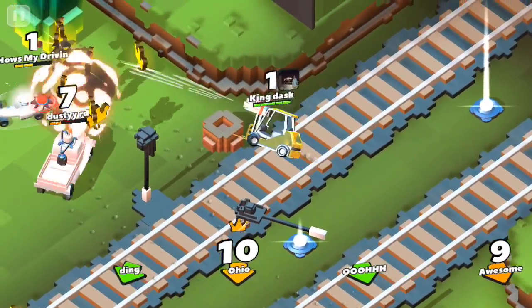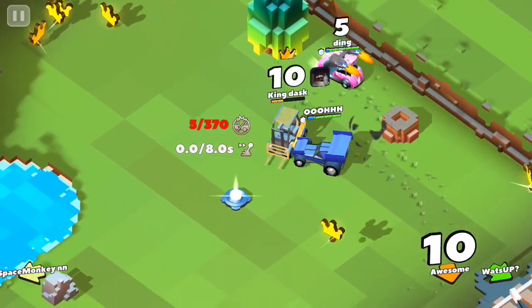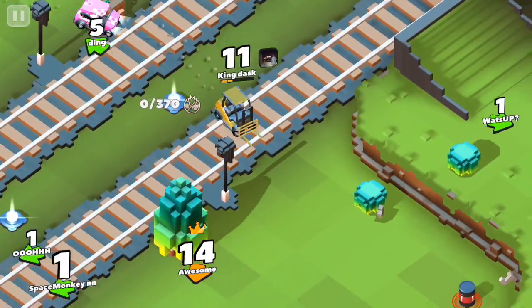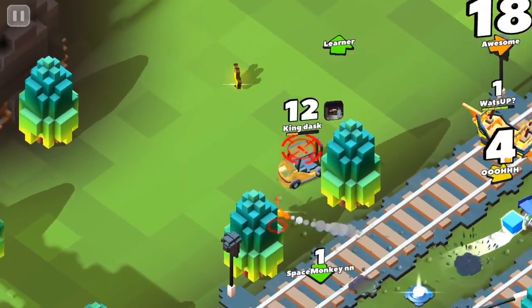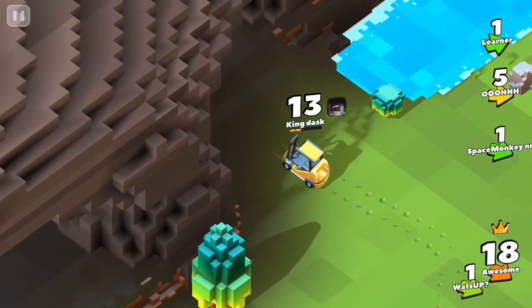Now I've got the spread cannon, so I'm going to go ahead and activate it to destroy all the cars in my path and pick up all these crowns. Unfortunately the dragon car did take a lot of them, but he's destroyed now and I'm already on 11 crowns with only a few seconds into the game. I saw the train was coming so I wanted to get away off that train track as fast as I can and avoid this missile that I just dodged.